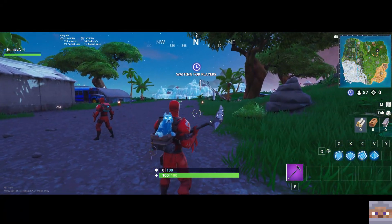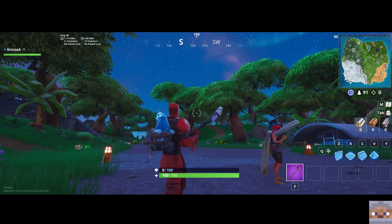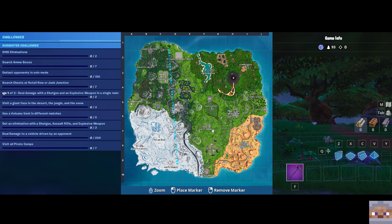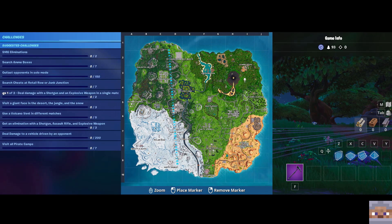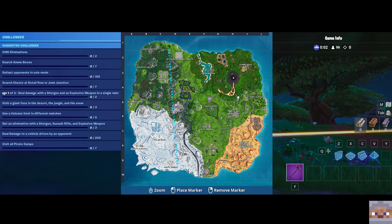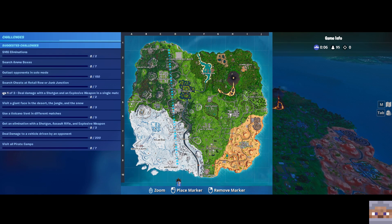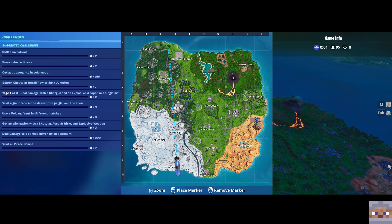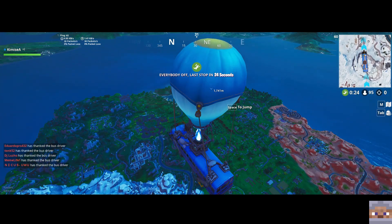Check it out guys — we are at the launch island and it's gotten very tropical now. You've got the palm trees, everything that's going on. Let's take a look at the map. It looks like they put the volcano up here in the upper right hand corner where we used to have Wailing Woods — so Wailing Woods is gone now and we've got this thing called Sunny Steps up there. We've lost Tomato Temple — that is gone, that's where the volcano is. Lonely Lodge is still there. I'll just dive bomb into the volcano and see what happens.